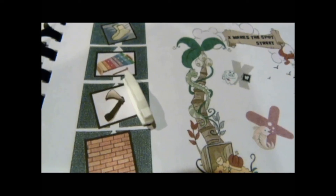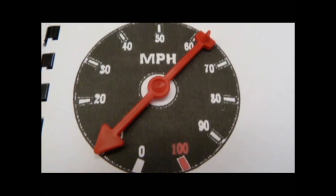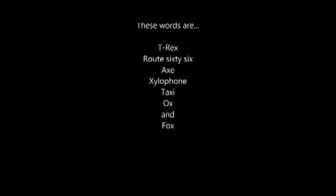To play, land on an object or picture that has the letter X in it to earn 10 points. These words are T-Rex, Route 66, Axe, Xylophone, Taxi, Ox, and Fox.